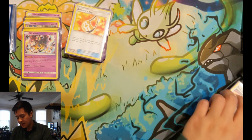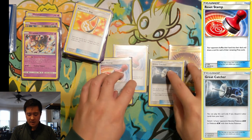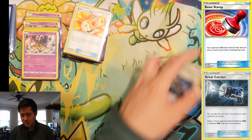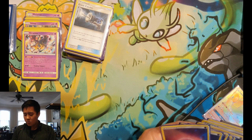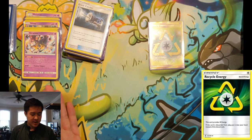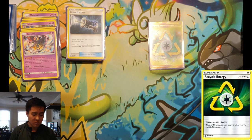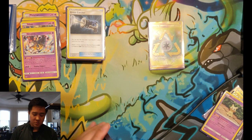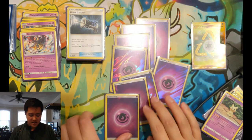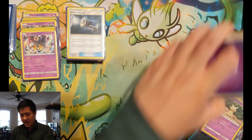You basically always want Spell Tags on your Giratinas. For disruption we have two Reset Stamps and two Great Catchers — pretty standard, numbers are flexible. For the energy package, we have one Recycle Energy because Giratina's Shadow Impact has one colorless, making it so you only need two Malamars for a recurring Giratina every turn since Recycle Energy always comes back to your hand. We're running eight Psychic Energies for nine total.